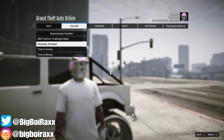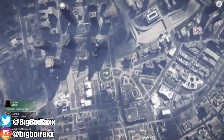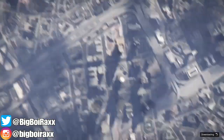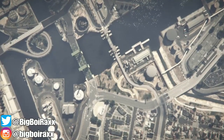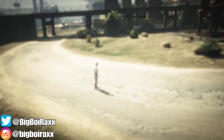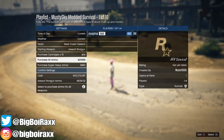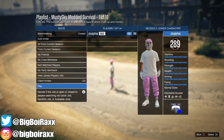Go to your pause menu, go to Online, then go down to Playlists — not Jobs. Go to My Bookmarked Playlists and open 'Musty Sky Modded,' which is Sky PS4 Gamer's playlist. This is 100% solo — you're not going to need a friend for this. Go ahead and load into the mission. Don't worry about the settings; buying ammo is not necessary. Confirm the settings and start up the mission.